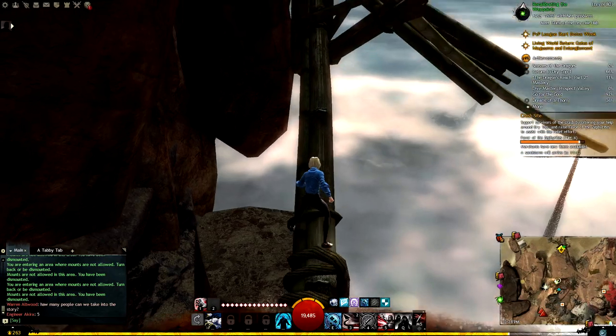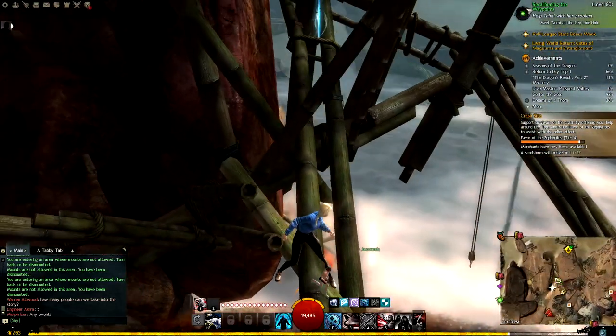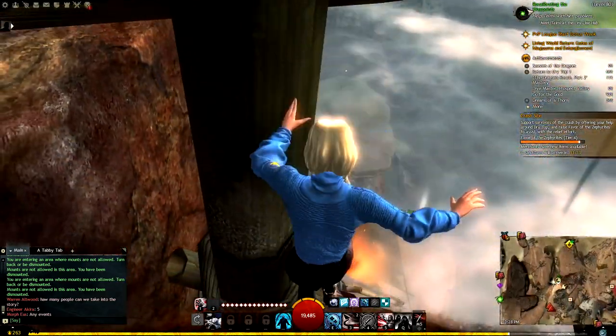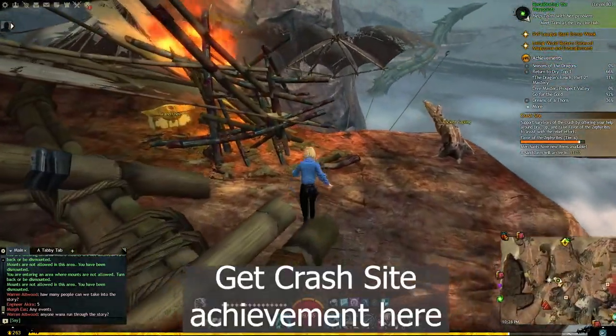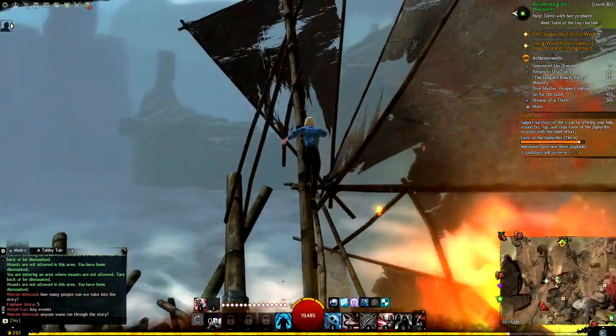A graceful jump to the right, and I actually find it easier to just jump over for this one instead of flying forward in the air. Once you land on top of the rock formation, you will automatically get the crash site achievement.